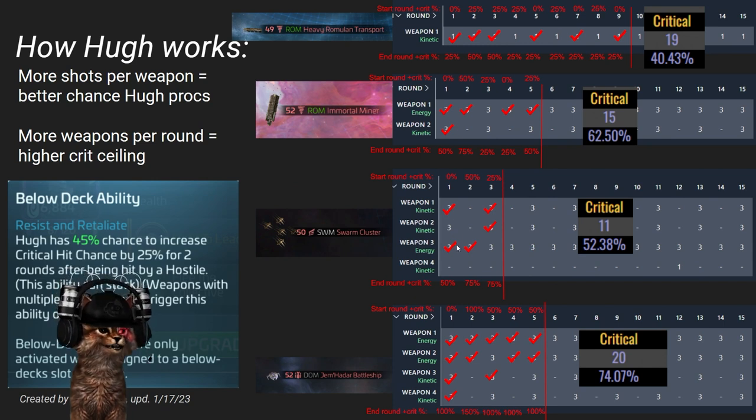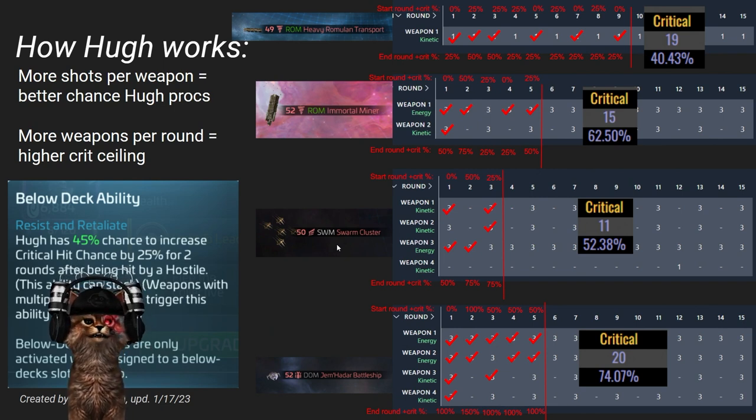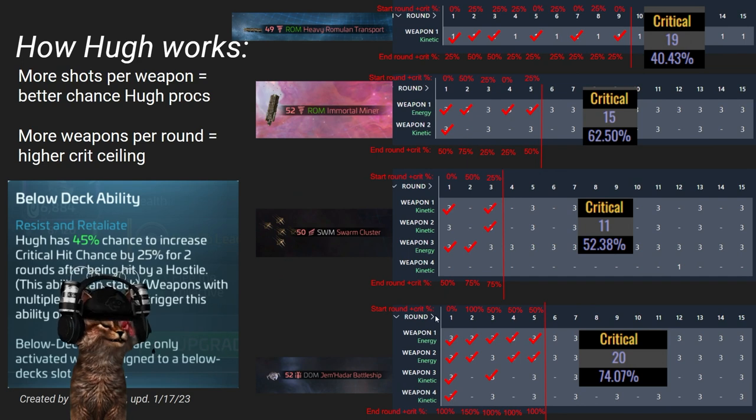Why is Swarm so amazing for Hugh? Three weapons with three shots each — and this does vary by level of the hostile, so check STFC.space for the firing pattern. A level 50 Swarm gives nine chances to proc up to three times in that first round. The Jem'Hadar is even more significant: four weapons in the first round, 12 opportunities to proc. In his battle log, Jules Verne got the proc on all four weapons, meaning going into round two he had 100% crit chance — that's massive.